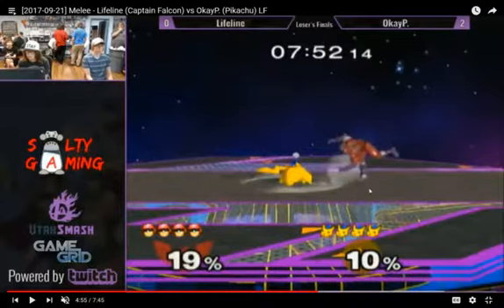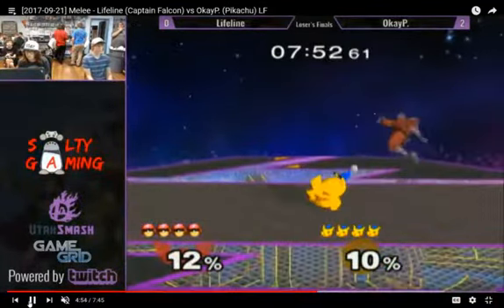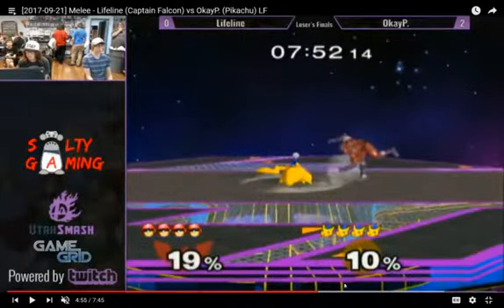He goes for the dash dance grab, but whiffs. And again, you see him protect himself with this down tilt — because it's the same situation. He whiffs, the Falcon runs in wanting to get the grab. But he stuffs it with the down tilt after the whiff. Because he knows that's what the Falcon wants in that situation — the grab. So he down tilts to stop the Falcon from getting it.